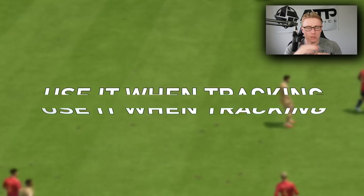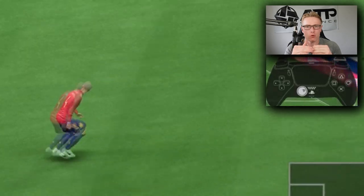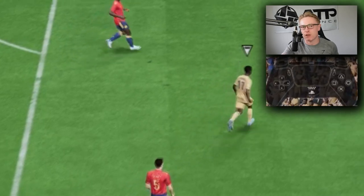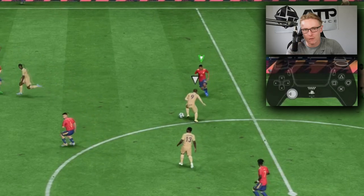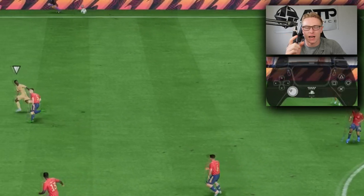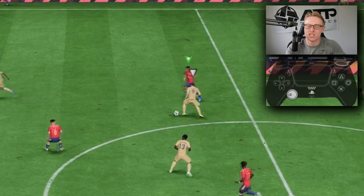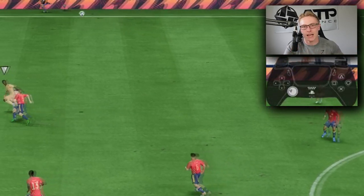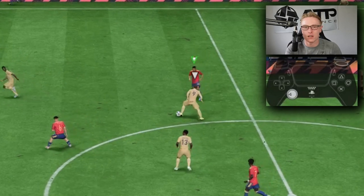A great way to use second man press is when you're tracking runners. You can track the run — select the defender closest to the player making the run with right stick — whilst holding R1 or RB to have the player closest to the ball second man press him. You're doing two things at once: tracking runs and pressing the player on the ball. As the second man pressing player gets close to the ball, tap L1 and they can make the tackle manually.